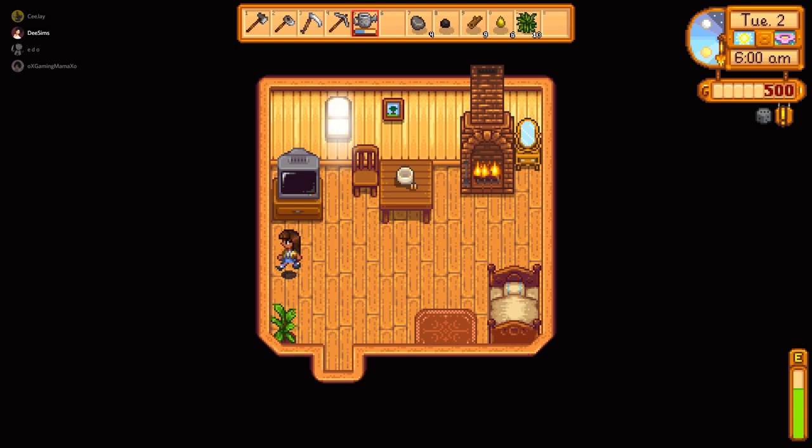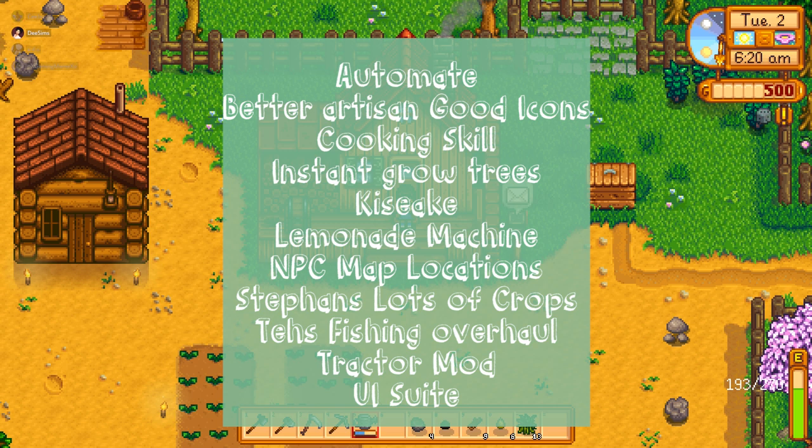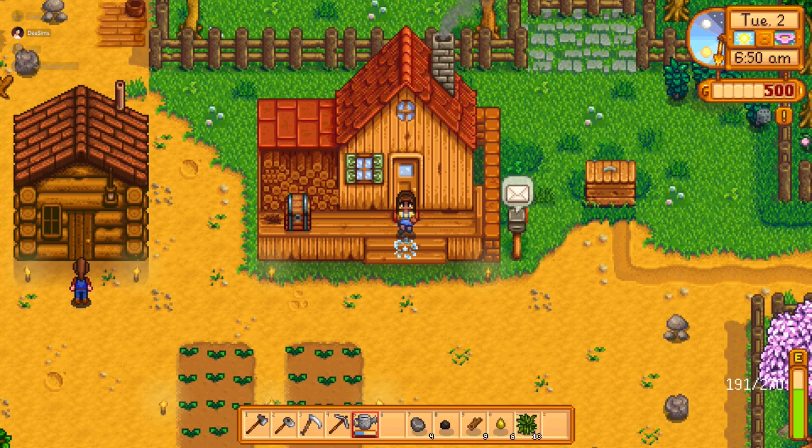Today though, it's a new day. Everyone check your TVs. So we get the weather — it's going to rain tomorrow, which is great, we don't have to water anything. And today the spirits are neutral. So let me go through and tell y'all which mods we have for this series. We have the Automate mod, Better Artisan Good Icons, Cooking Skill, Instant Grow Trees, Kasake which is the Get Dressed mod, the Lemonade Machine mod, MPC Map Locations, Steffens Lots of Crops, Efficient Overhaul, Tractor Mod, and UI Info Suite. We may be adding even more mods, but that's what we have for right now.